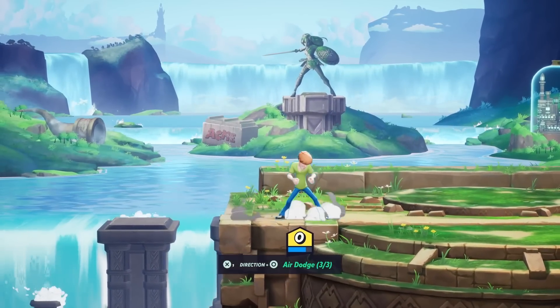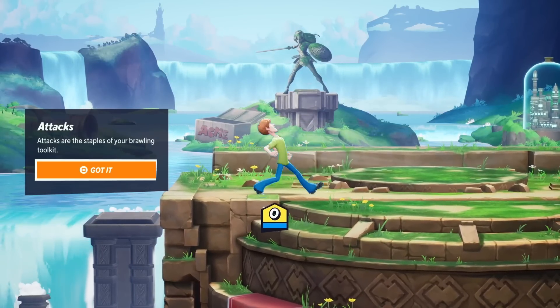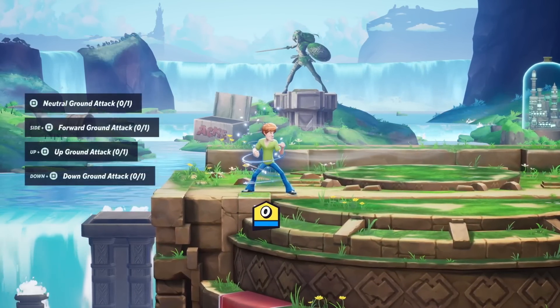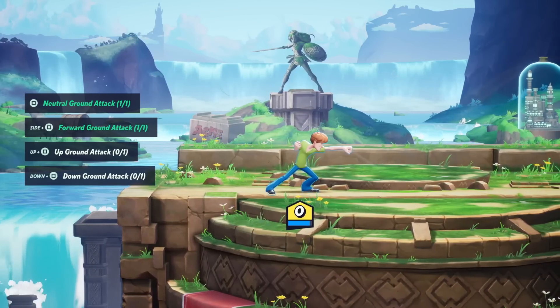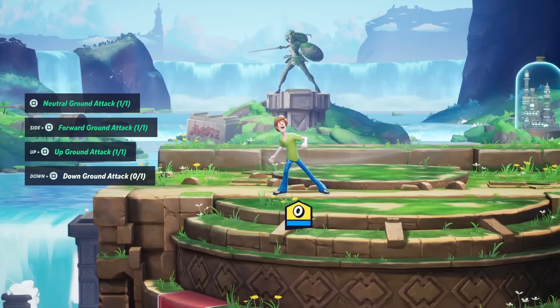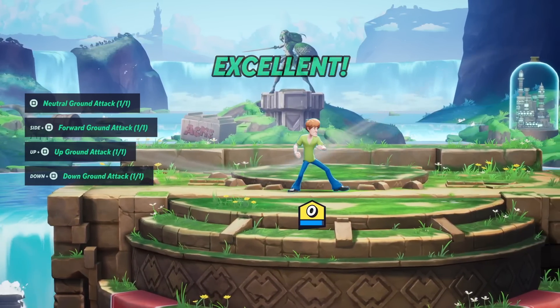Shaggy is great already. Air dodges - in the air, you can perform dodges in any direction, and you can do two air dodges without touching the ground. Attacks are the staples of your brawling toolkit. So we have our neutral ground attack, our forward ground attack, our up ground attack - or we can charge up too - and our downward ground attack. That's cool.